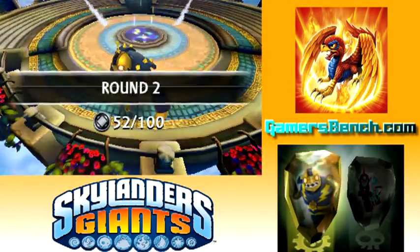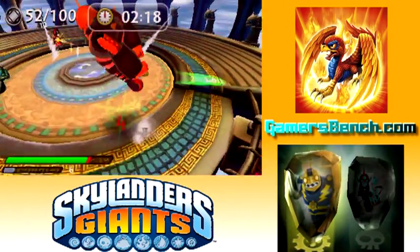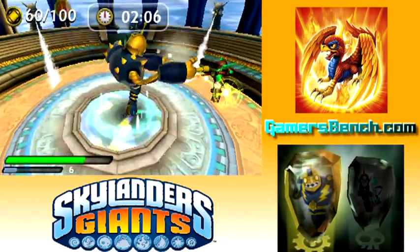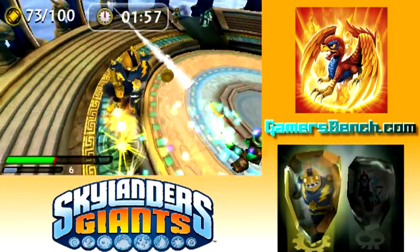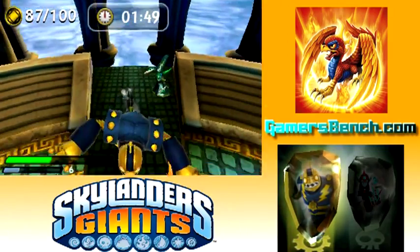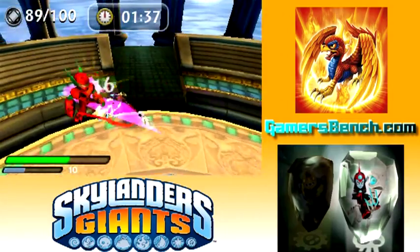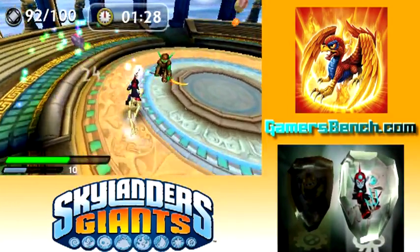I think I met my goal, so... The combination of enemies they chose for this level is really, really frustrating. The spear guys are really annoying — they have a lot of HP. And then the Drow Witches don't have a lot of HP, but they shoot energy waves and the range on those is crazy — they can hit you from the other side of the arena. I brought Legendary Bouncer here since Fright Rider's defense isn't the greatest. I didn't bring regular Bouncer because he's already maxed out at level 15 — I didn't want to waste the experience points.